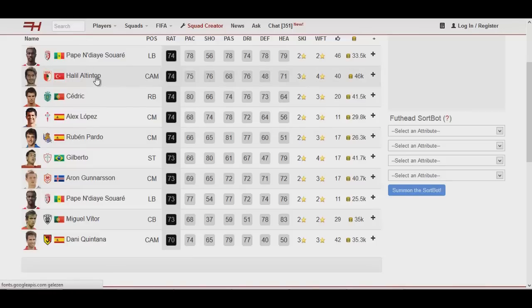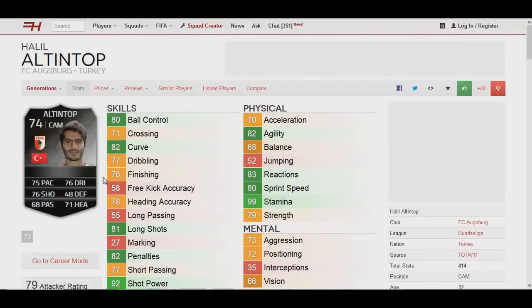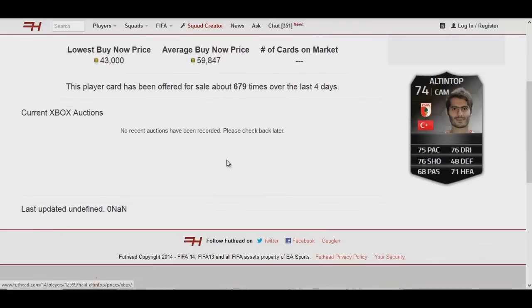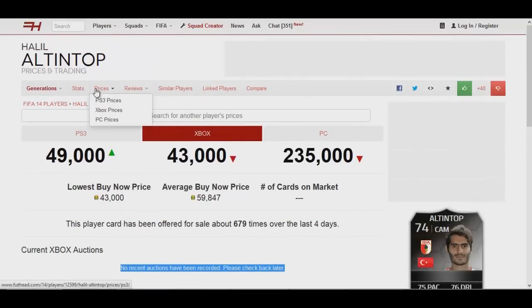Look at this guy — look at his stats: 75 pace, 76 dribbling, 76 shooting and 71 heading as a CAM. That is just insane. His price on Xbox is 43,000 coins. Let's see if we can find some live bids. No auctions have been recorded — oh well. But it's just a matter of finding these players. You go on FUThead, filter out these players, then go on the market and see if you can find a cheap open bid. That's basically how this technique works.